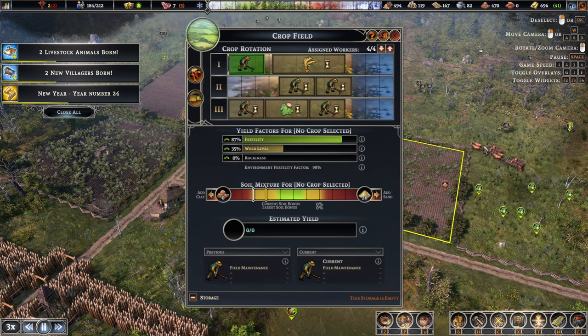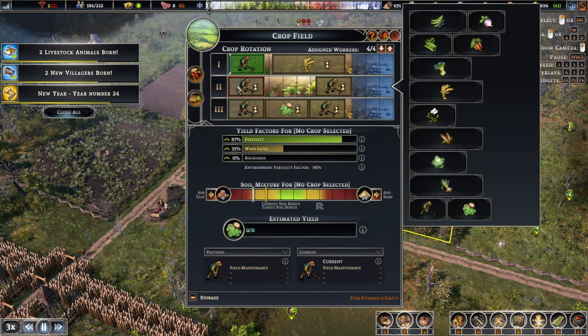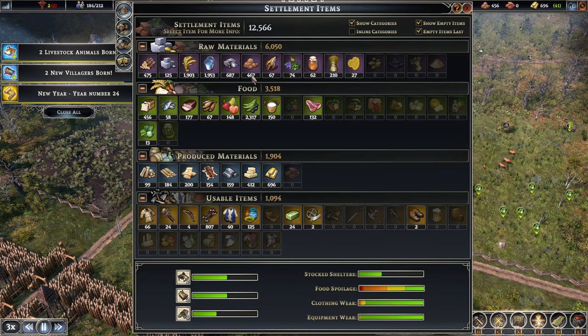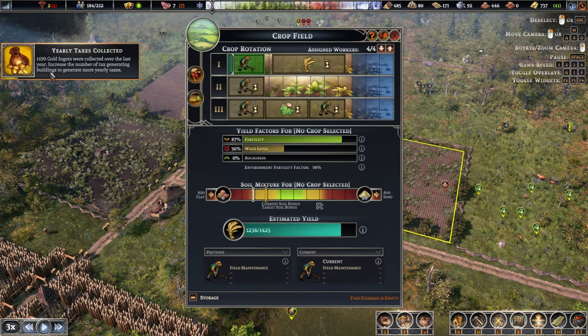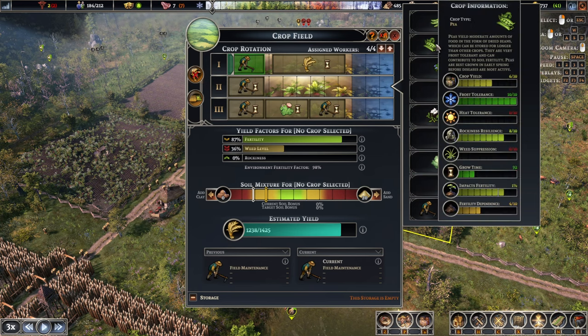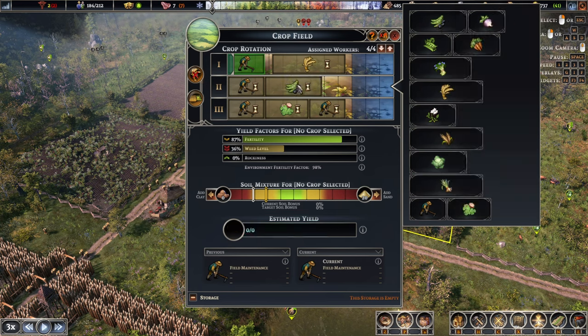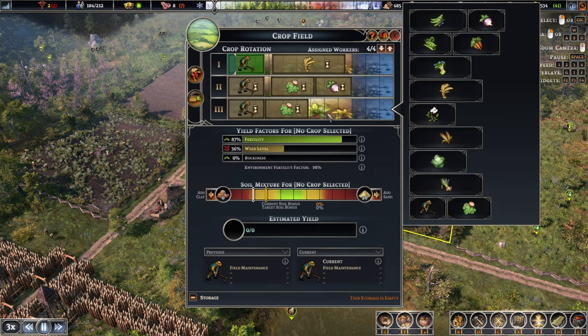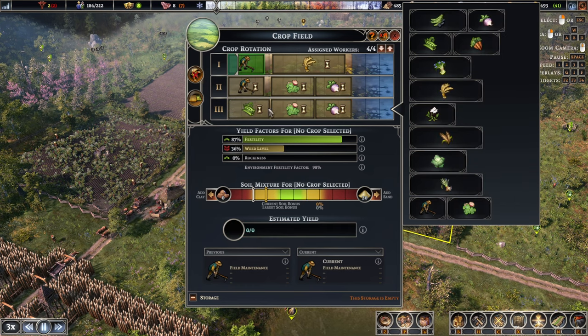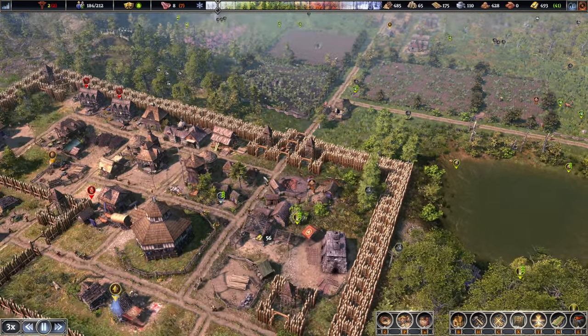A couple of merchants are already running towards us. And I think this field is almost ready as well. We've got plenty of resources. Yearly taxes — 1,400. You like the heat. Yeah, let's add you in there. Here, you are frost tolerant, so maybe something like so. Another one like so. There we go. That's a good setup, I think — at least for the time being.